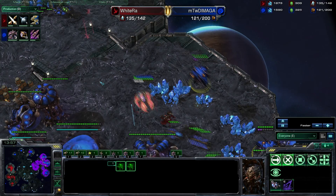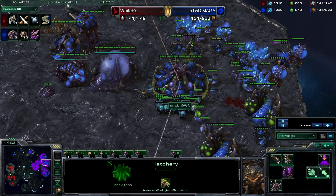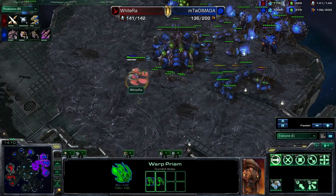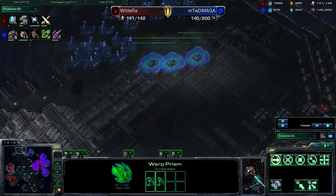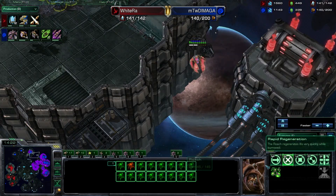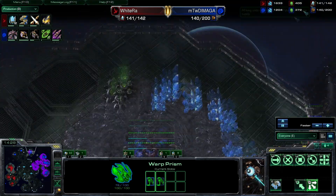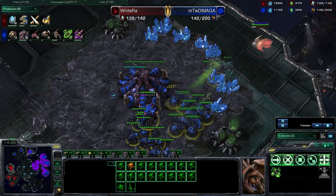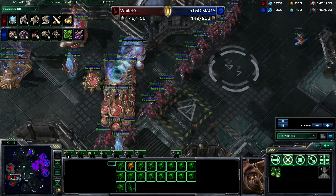These dark templars are going to target the queens. Taking out queens is actually a big deal — it doesn't seem like much at 150 minerals, but those are the units providing four extra larva every inject. Only losing one DT. DiMaga had taken a ton of bases and got this one defended — he was expecting dark templar drops because it's so far away, and has a large amount of roaches plus an overseer there. Losing another DT, but not the greatest trade.